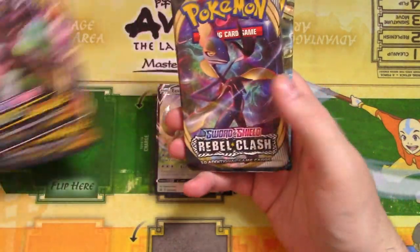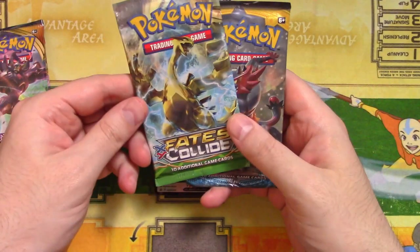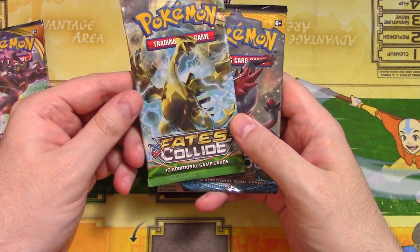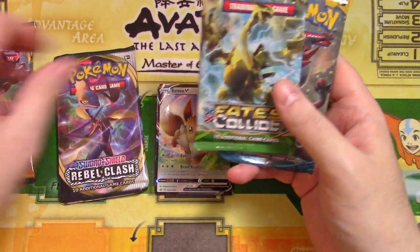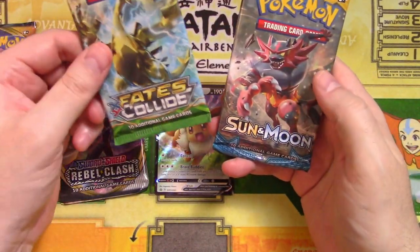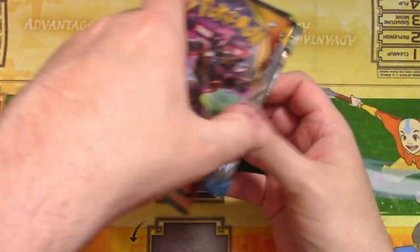Our booster packs: two Darkness Ablaze, a Rebel Clash, Sun and Moon base set, and Fates Collide. I don't think I've actually opened Fates Collide before, so we'll do that one last. Let's do Darkness Ablaze first, because I've opened plenty of those.